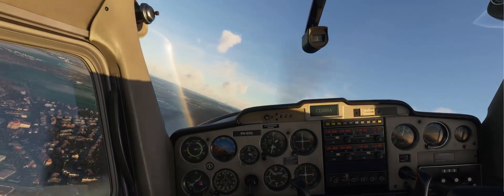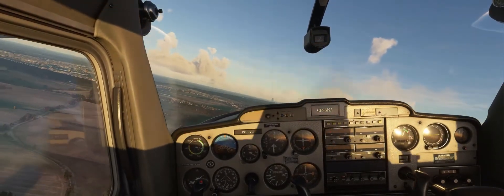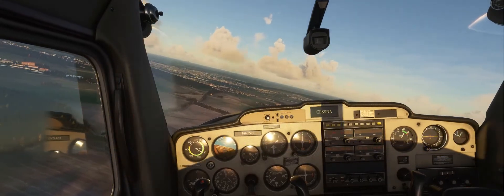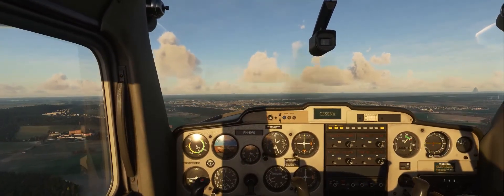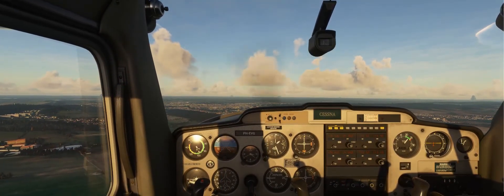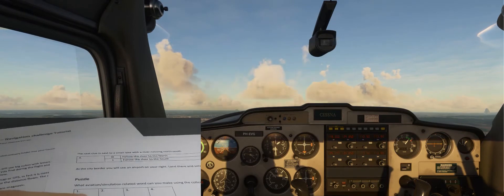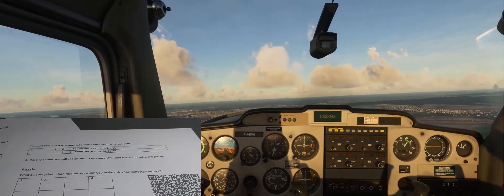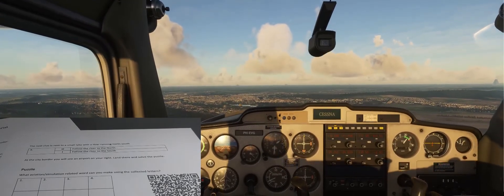This tutorial flight is a really short flight; the other puzzles will be longer. Course 024 — it's about here. Let's see on the next page. The next clue is on the small lake with a river running north-south. Indeed I do see the lake, and the cube is in sight.